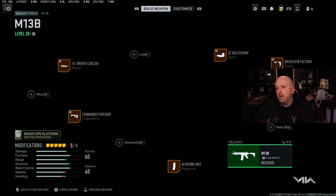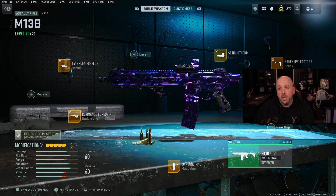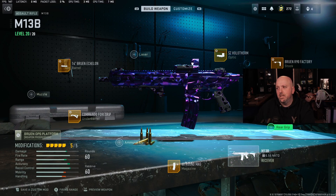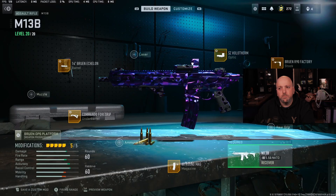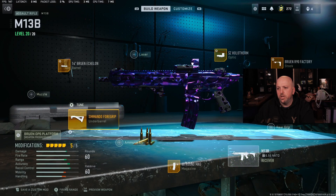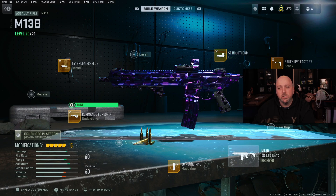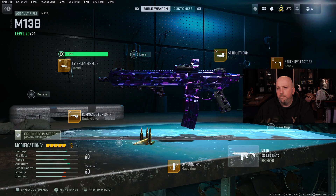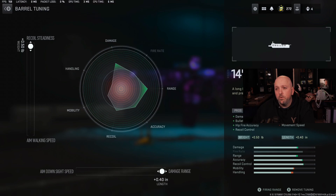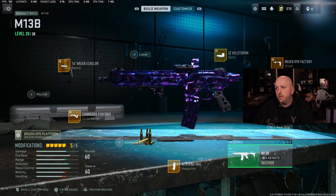We're going to go 60-round drum, Commando 4 grip, 14-inch Bruen barrel, SZ Holotherm, and the Bruen R90 Factory Stock. Let me walk you through the tuning on the stock — I'll pause for you so you can take a screenshot. Commando 4 grip: recoil stabilization and aiming idle stability. Let's take a look at the barrel: recoil steadiness and damage range. And then the SZ Holotherm.